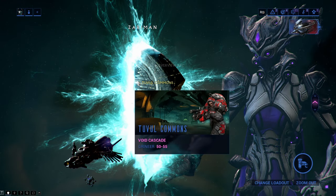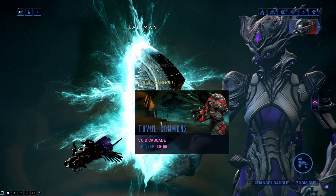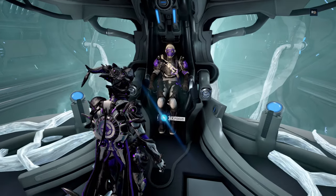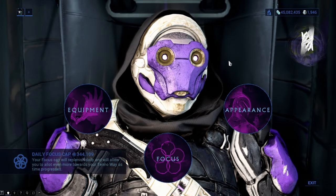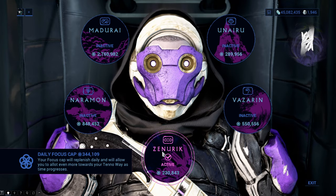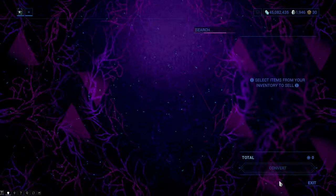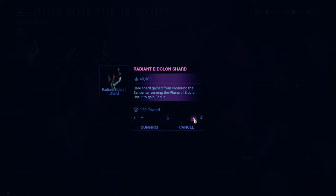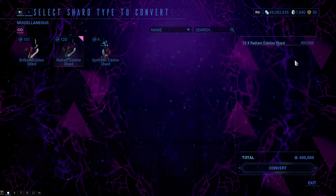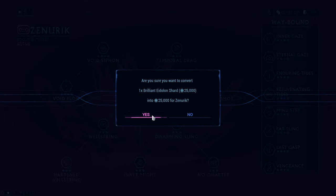For the second way, I sincerely recommend you play Void Cascade mode on the Zariman since you will get a lot of focus and also arcanes that special enemies drop. There is one more way which is, in my opinion, the best — the two previous ways are limited by the daily focus cap but this third one is not. By using Brilliant and Radiant Eidolon Shards you can get a massive amount of focus; the two kinds of shards can be farmed by capturing Eidolon Gantulysts and Hydrolysts.